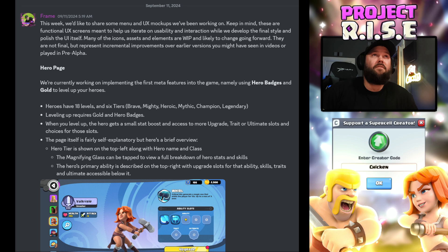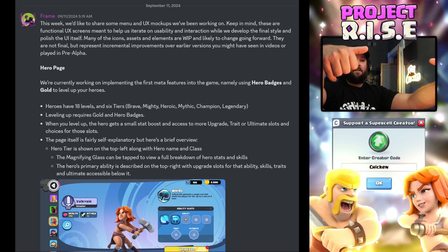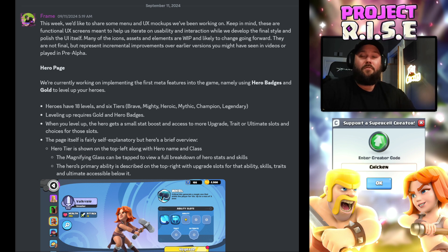Frame said: 'This week we'd like to share some menu and UX mock-ups we've been working on.' UX just means like user interface — the screen you look at when you open the game. Keep in mind these are functional UX screens meant to help iterate on usability and interaction while we develop the final style and polish the user interface. Many of the icons and elements are WIP and likely to change going forward. They are not final, but represent incremental improvements over earlier versions you might have seen in videos or played in pre-alpha.